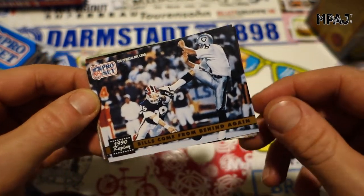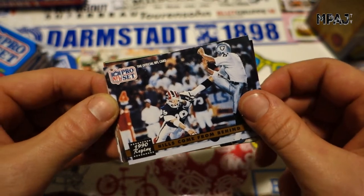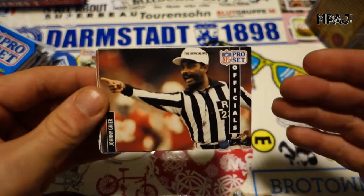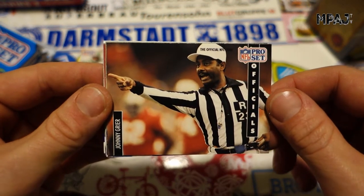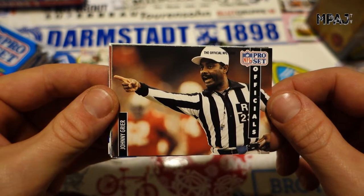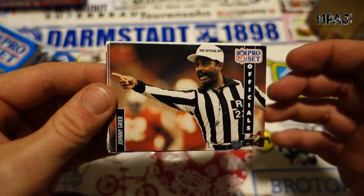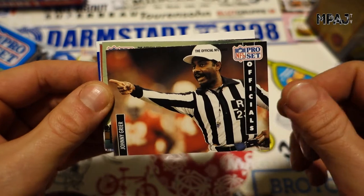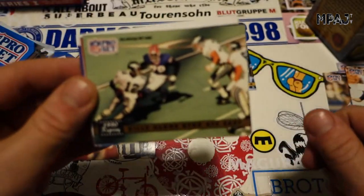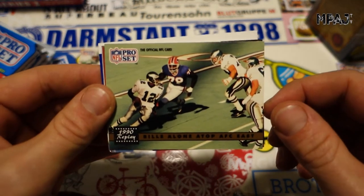We got a 1990 Replay card — Bills come from behind again against the Raiders. This is actually pretty hilarious — they have referee cards. When I saw that on the list I thought, really, referee cards? And we got it in the same pack — another Bills card, all-time AFC East.